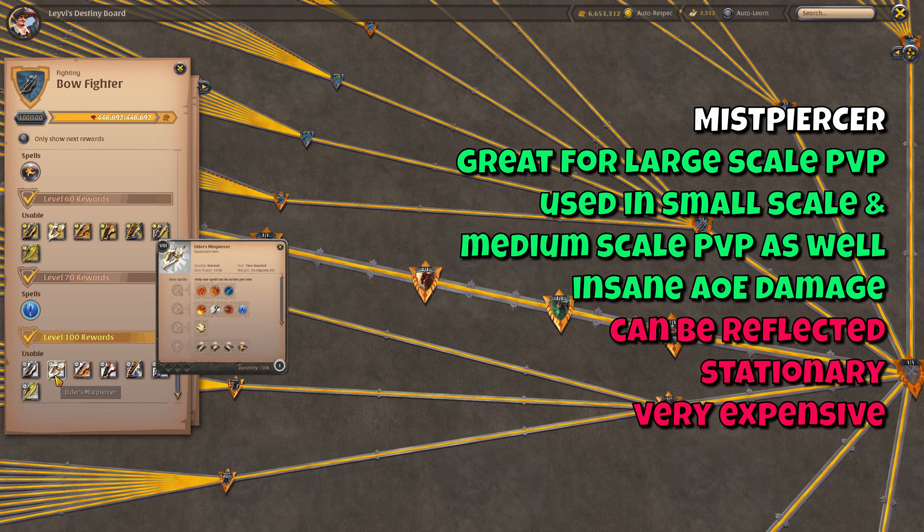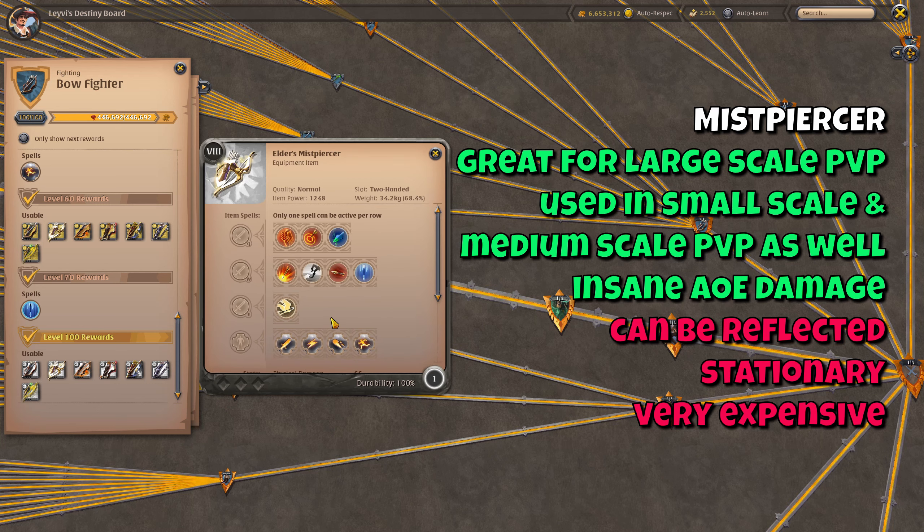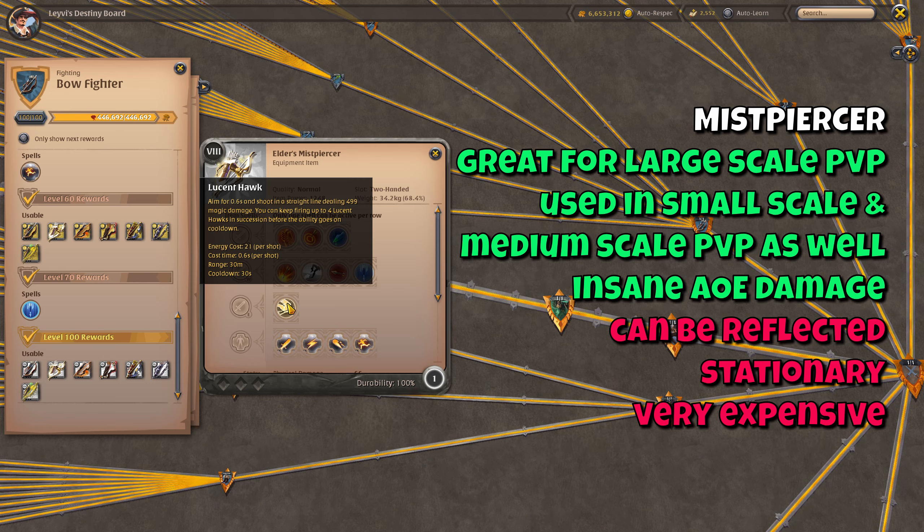Another bow that is great for large scale content is the Mistpiercer — the newest addition to the bows with the introduction of the Avalonian weapons, and a very favourite pick for both medium and large scale content ever since. The special ability, Lucent Hawk, can be fired four times before the ability goes on cooldown. Each shot does have a cast time to it, but in between shots you can reposition yourself. The major difference from the Wailing Bow is that the Mistpiercer's special ability can be reflected, so you have to be very careful. It could be wise to take Frost Shot on your W when playing the Mistpiercer to make positioning in between shots easier.